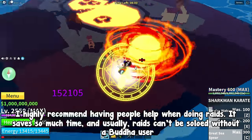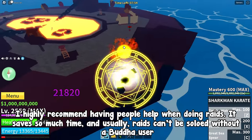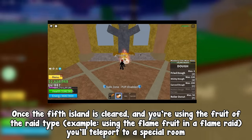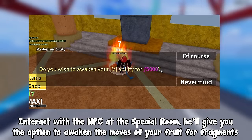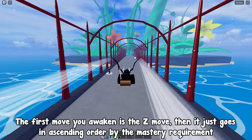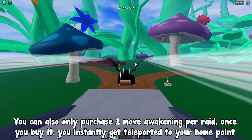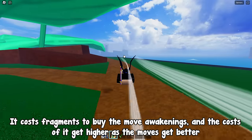I highly recommend having people help when doing raids — it saves so much time, and usually raids can't be soloed without a Buddha user. Once the 5th island is cleared, and you're using the fruit of the raid type — for example, using the flame fruit in a flame raid — you'll teleport to a special room. Interact with the NPC at the special room and he'll give you the option to awaken the moves of your fruit for fragments. The first move you awaken is the Z move, then it goes in ascending order by the mastery requirement. You can only purchase 1 move awakening per raid, and once you buy it, you instantly get teleported to your home point. It costs fragments to buy the move awakenings, and the costs get higher as the moves get better.